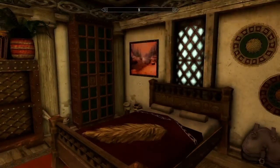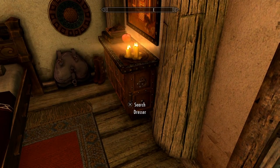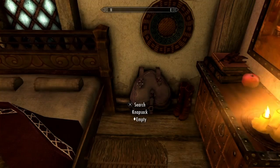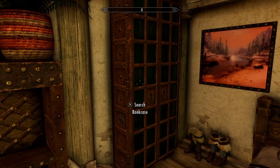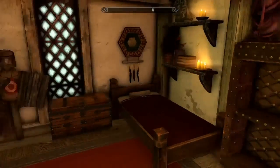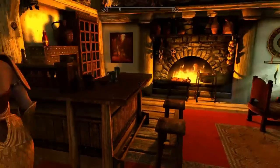So it looks like it's your room and your kids' room as well, much like in the Hearthfire homes. Yeah, sharing a bedroom — they get their little corner.